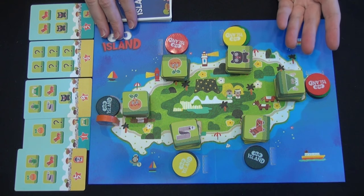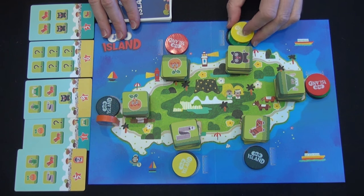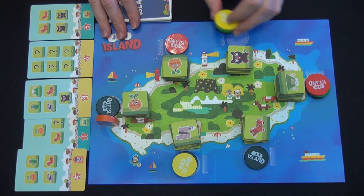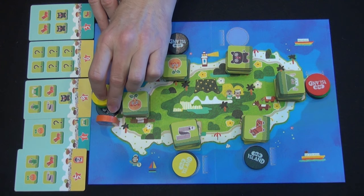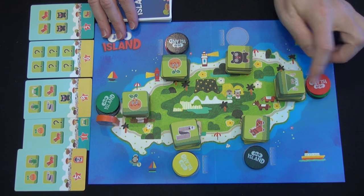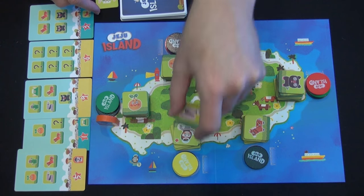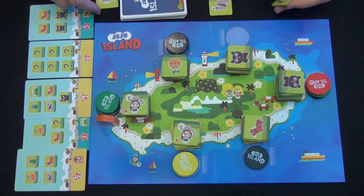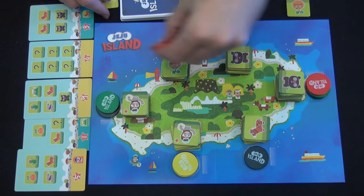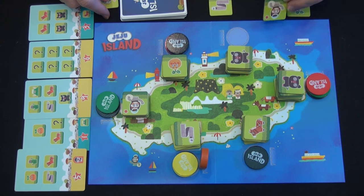Players alternate turns over the course of the game. Most turns involve taking a stack that includes one of your tiles and going in either a clockwise or counterclockwise direction, dropping off the bottom-most tile with each step you take. After you move, each player at the top of a stack takes the token shown there. So red will get this mountain, yellow will get an eel, and green will get this orange. Because they're located next to the statue, they can take it and move it to any location, or leave it and take the tile on top of that stack.